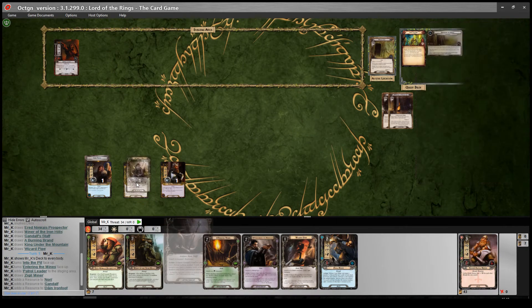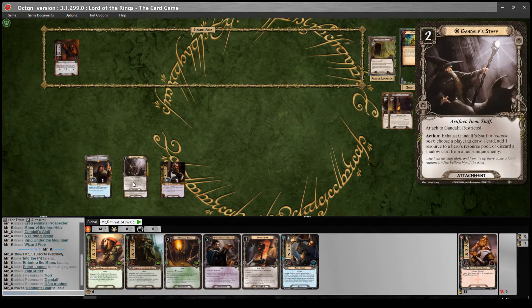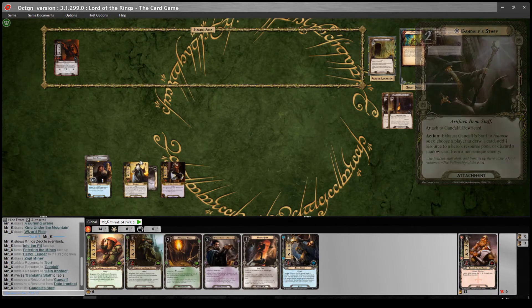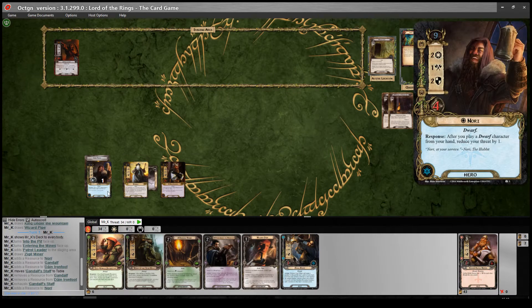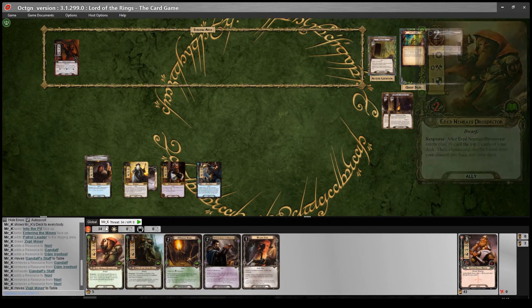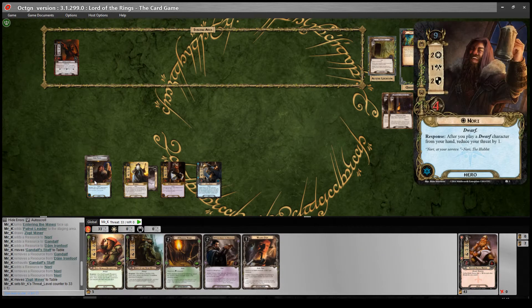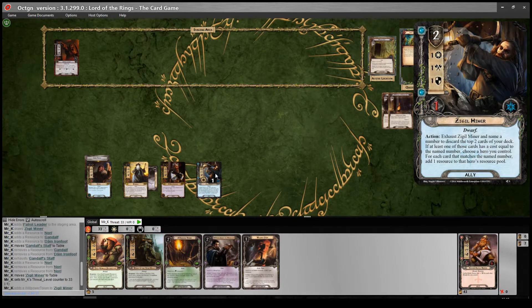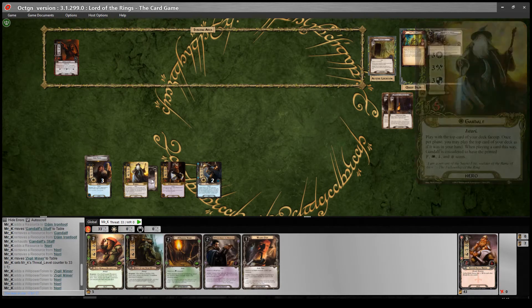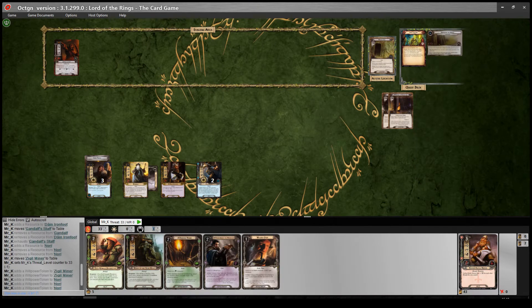I'm going to do the little combo I described in the intro. I'm going to play Gandalf Staff for 2, then use it to give a resource to Nori and play my Zidil Miner. I'll lower my threat by one with Nori's response. He's going to be 2 willpower because of Dain Ironfoot, and we're up against 3 — not the best start.